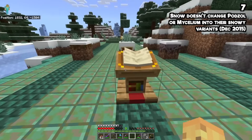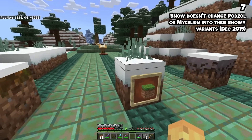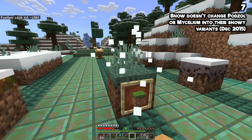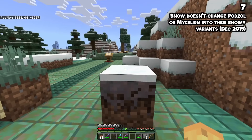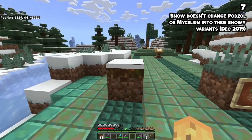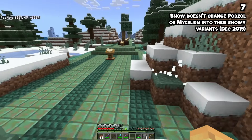Snow doesn't make the side texture of podzol or mycelium into snowy variants. A grass block with snow on top looks like snowy grass, but that doesn't happen with mycelium — it should turn into snowy mycelium and snowy podzol, but it doesn't. It's very unfestive and ruins the mood of these biomes.